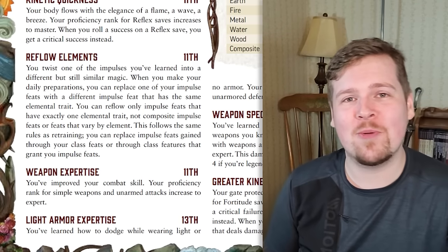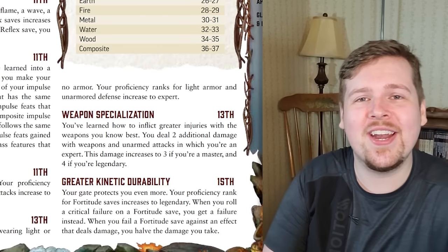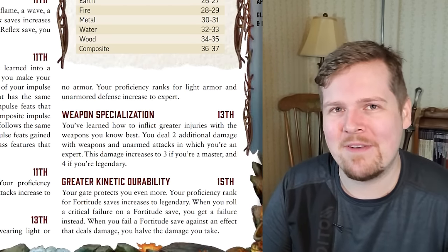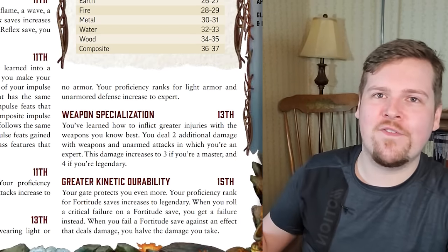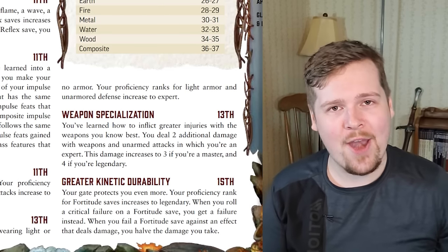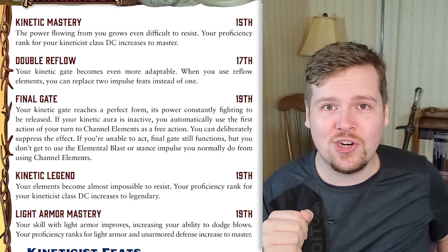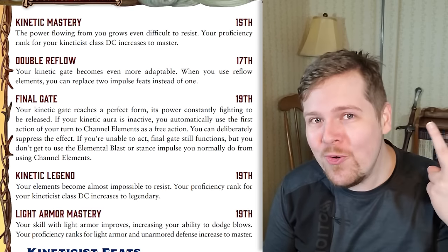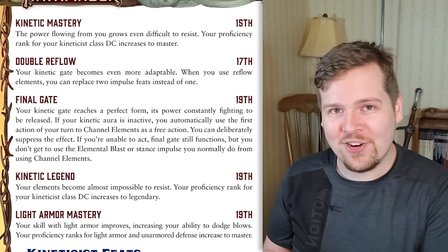Weapon expertise — expert proficiency in weapons at level 11, for all those weapons you're using. Level 13, they finally get expert proficiency in light armor. Kineticists are glass cannons — usually. Weapon specialization at level 13. Greater kinetic durability at level 15 increases your fortitude saves to legendary; if you critically fail an effect you only normal fail, and normal fails against damaging effects still take half damage. Level 15 also increases your class DC to master. Level 17 gives you double reflow, meaning once per day you can swap out two impulse feats instead of one. Level 19 gives you master proficiency in light armor, legendary proficiency in your class DC, and the final gate class feature.